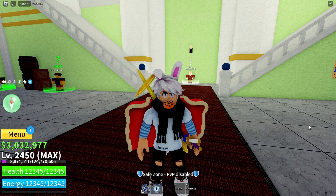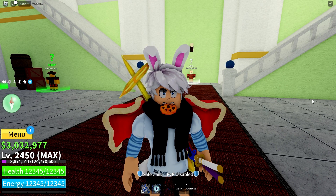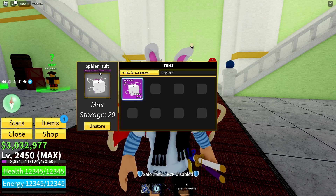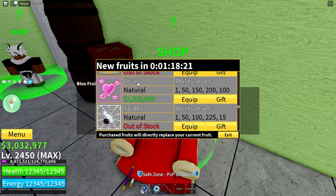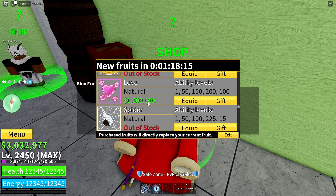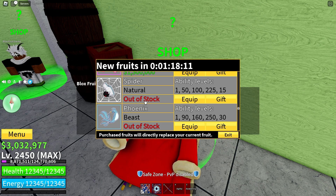The Love Fruit and the String Fruit have just updated. The Love Fruit is now way more expensive, and the String Fruit — rest in peace — is now the Spider Fruit. It's still legendary. The Love Fruit is now 1.3 million, so they obviously think it is way stronger now, which is awesome. It was garbage before. And this is the new Spider Fruit, which looks super cool.